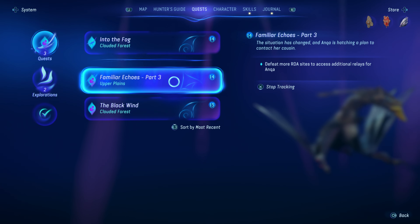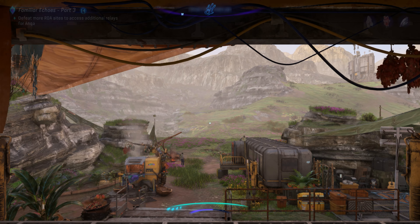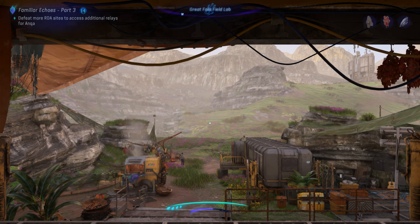The situation has changed, and Anka is hatching a plan to contact her cousin. Defeat more RDA sites to access additional relays for Anka. The base is in the upper planes — I don't know why it doesn't tell you the exact base you need to take down, but it's right over here. So let's go ahead and fast travel to the Great Falls Field Lab.